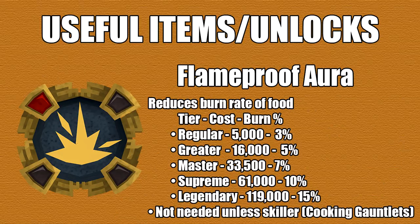Finally, the last thing I'll talk about is the flame proof aura. This aura basically reduces the burn rates of food. We already have cooking gauntlets which really reduce the burn rates, so I would say maybe if you have spare loyalty points just get the tier 1 aura, since it's only like 5k.